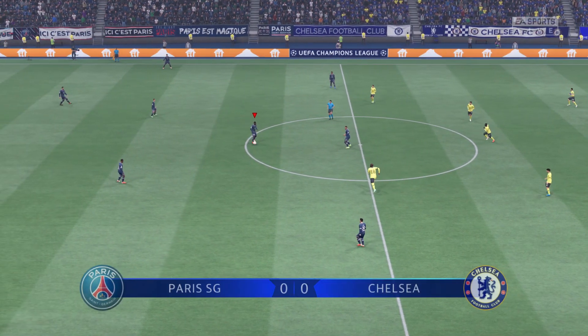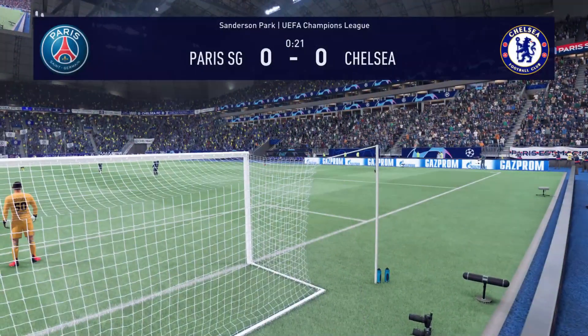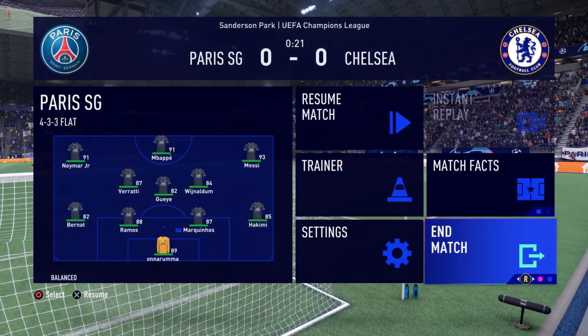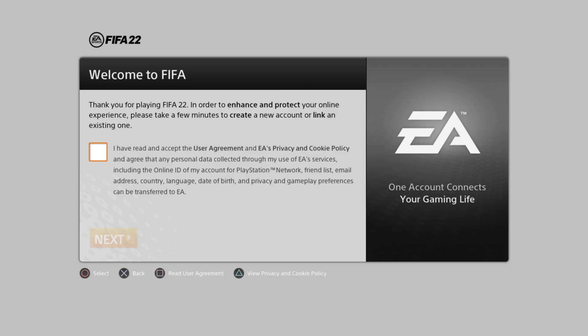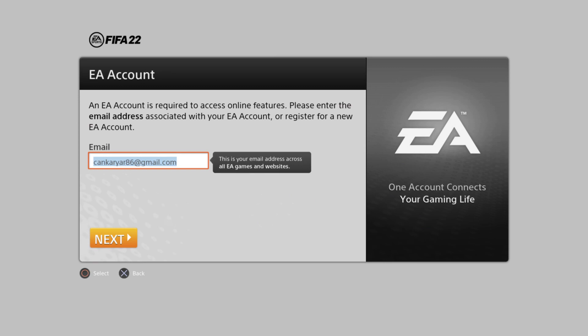You need to quit any current match. Now you can see your account is connecting to the EA server, but you don't have an EA account or Origin account, so they want you to create one. Mark the small box to accept the EA User Agreement and proceed to the next step.